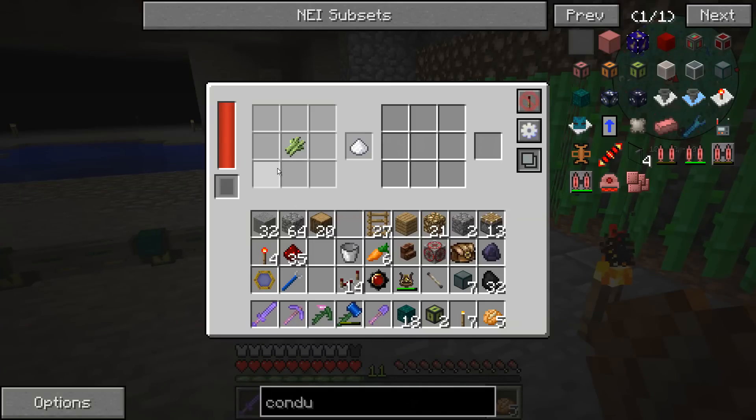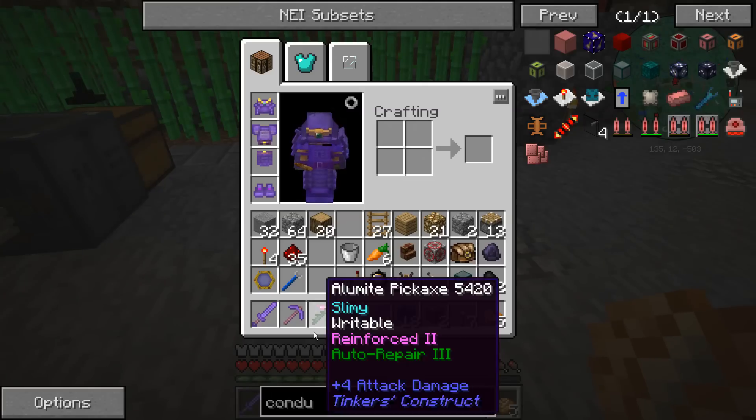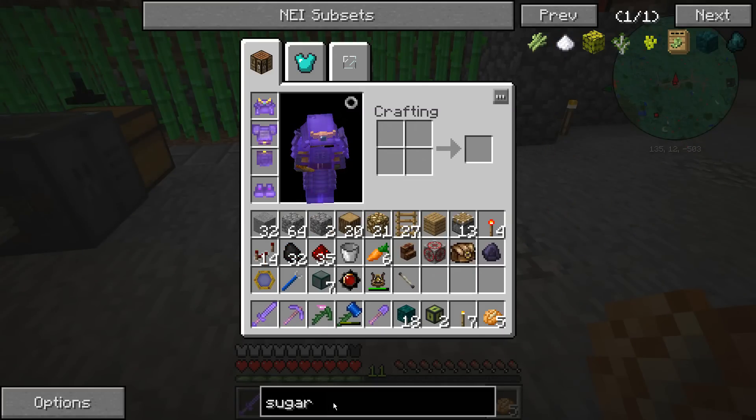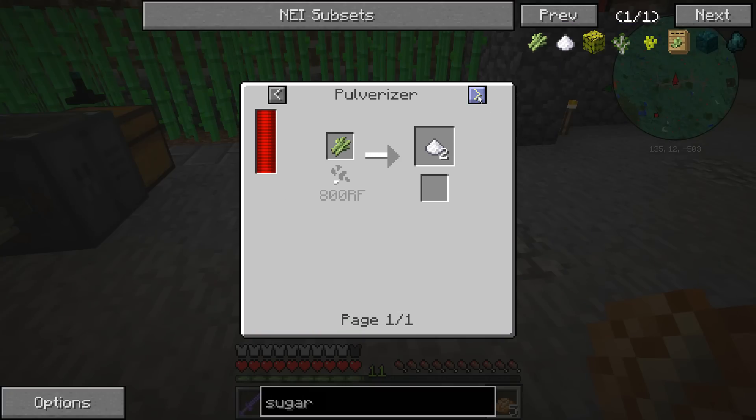Let's see what else can bring us sugar. 800 per cycle — that's a lot better! We will take the pulverizer and go with that. The crafter seems less efficient, and we get two sugar by doing that with the pulverizer.